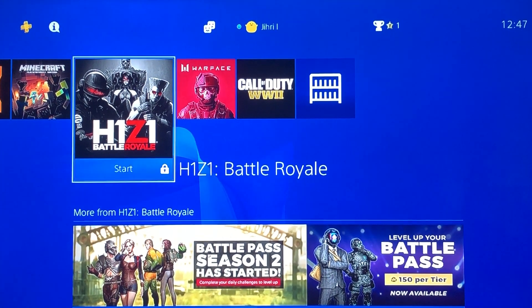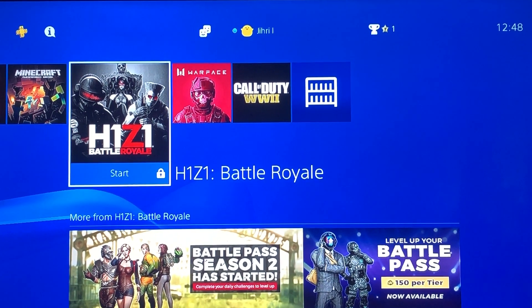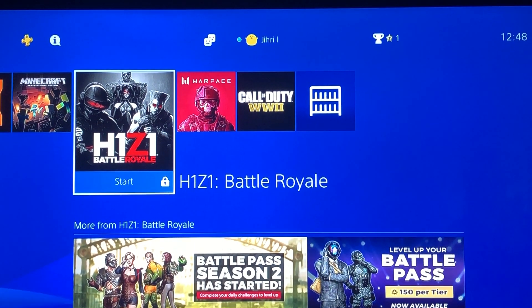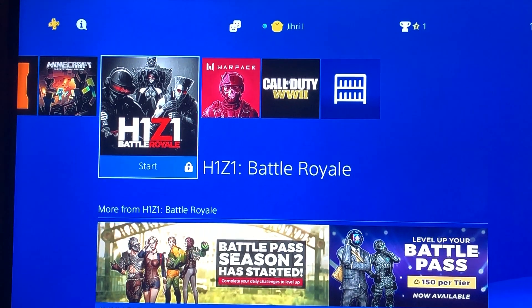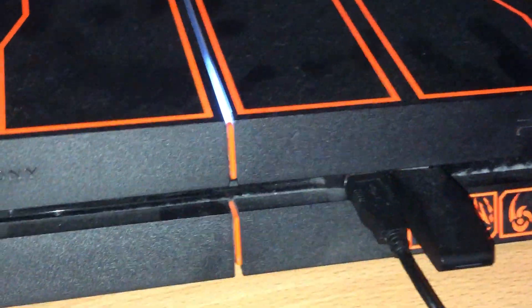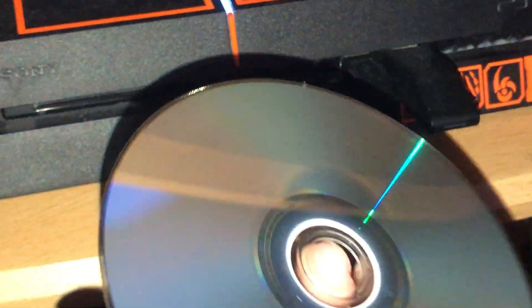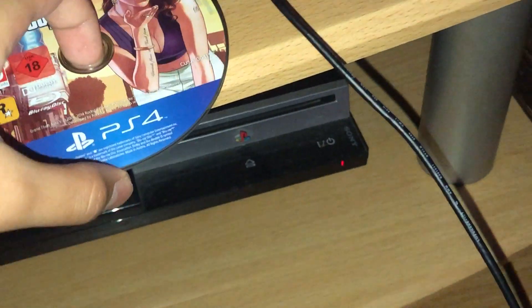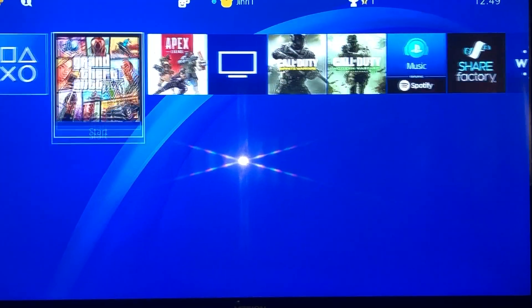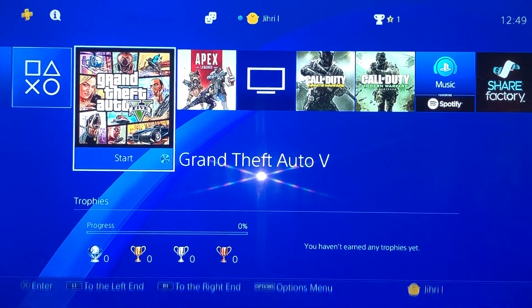Hello guys, today we are going to fix the games not working problem. Let me first tell you why you'd have this problem. Maybe the first reason is your disc is scratchy. Go to your PlayStation 4 and check if you have any big scratches — a really big scratch that's maybe the cause of the problem.